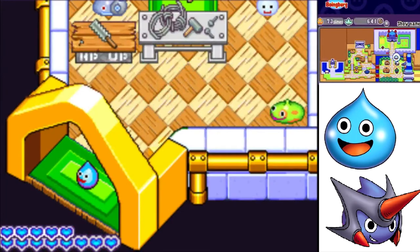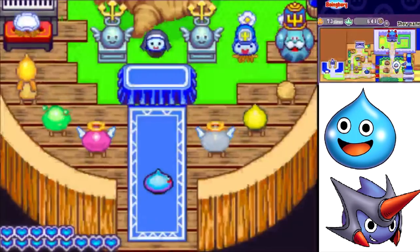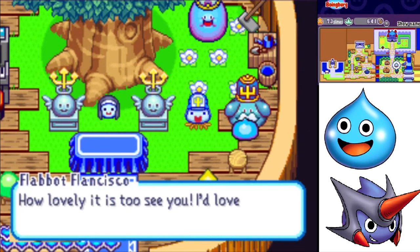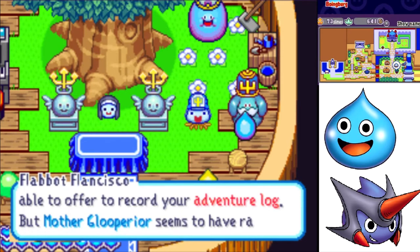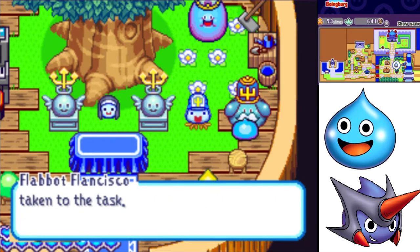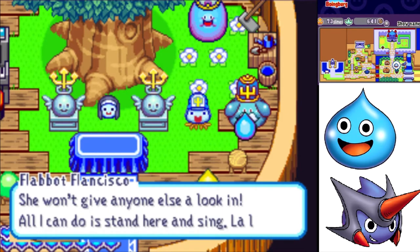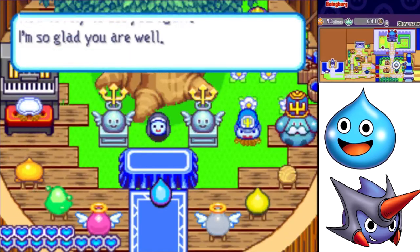That's going to do it for this episode of Dragon Quest Heroes Rocket Slime. Thank you so much for watching. Wait a second — I need to talk to Flabot Francisco. How lovely it is to see you — I'd love to be able to offer to record your adventure log, but Mother Glooperior seems to have rather taken to the task. All I can do is stand here and sing. But for real, this is where we're ending the episode.